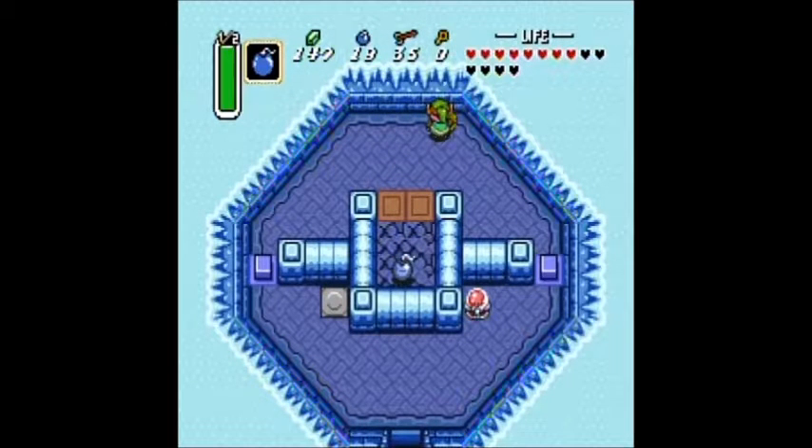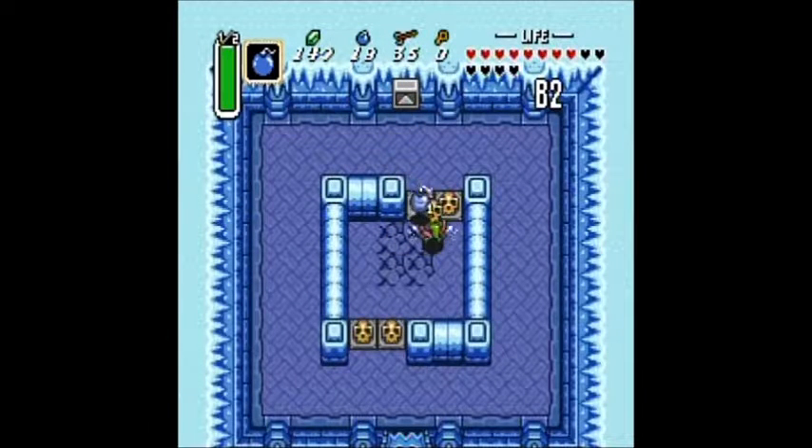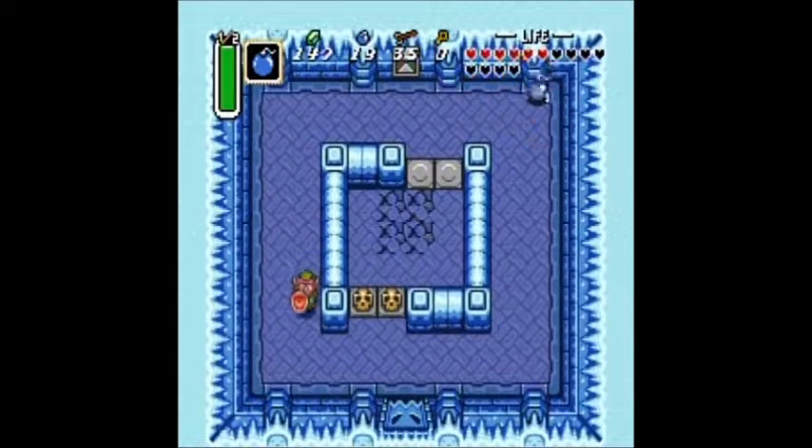So that's what we're going to do here, and we're going to go inside. In this room you'll encounter this enemy for the first time — I don't know, is this a Stalfos or a different enemy? There are a lot of skeleton dudes in this game. I'm assuming it's a Stalfos. You can just slash it with your sword and then put a bomb beside it.